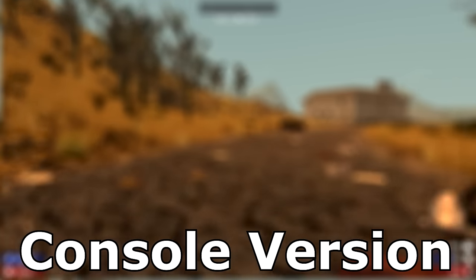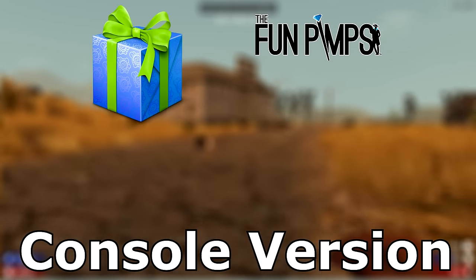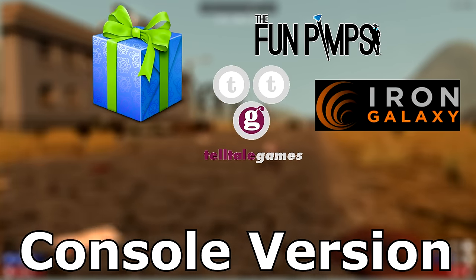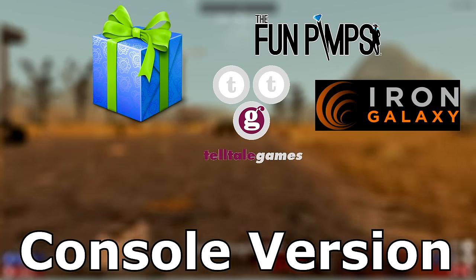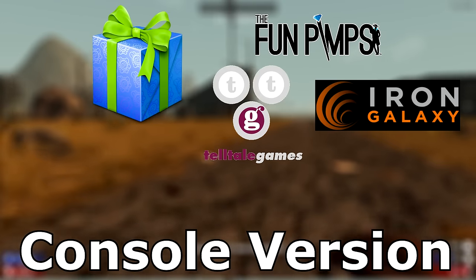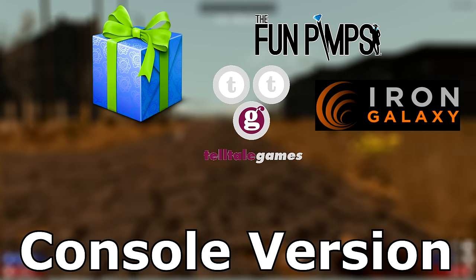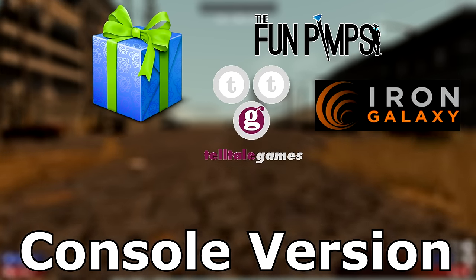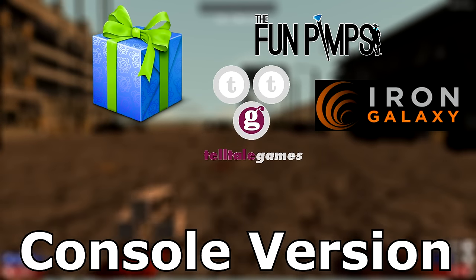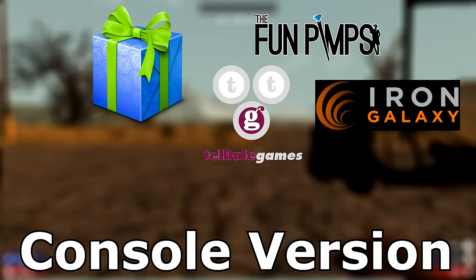The way it actually works is once there's a stable patch on PC, the Fun Pimps get together with Telltale and Iron Galaxy. They go through and look at which pieces of the most recent stable PC patch they think they might want to put on console — because not everything can go on there. They may go through and say, okay, this will work, that won't work, let's try and add this — and they start putting together a package of what they want to do.